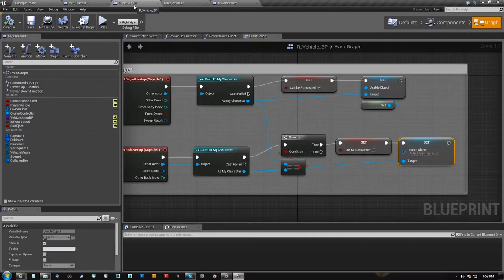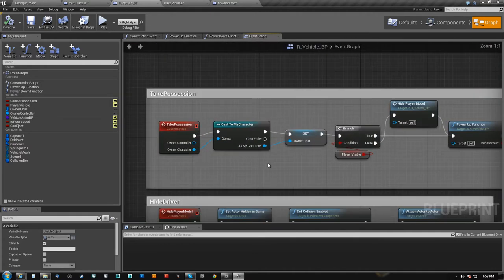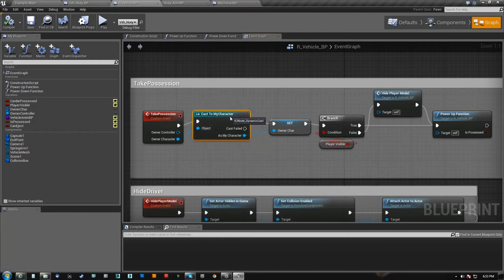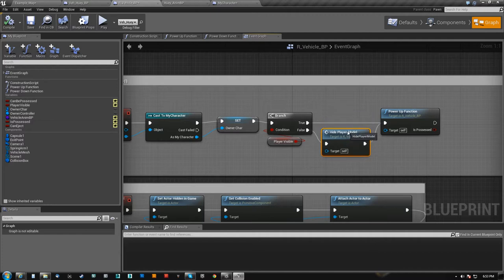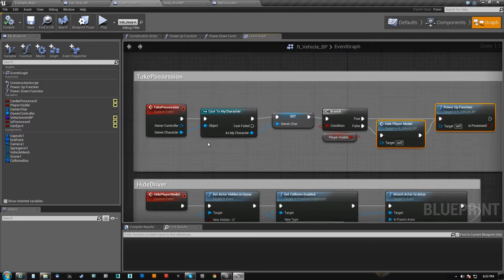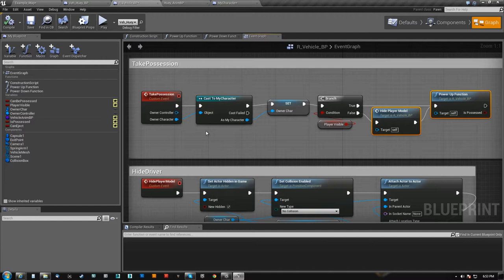So in the RVehicleVP here, which is like basically my master class, I have this take possession controller event. Now none of this is set up for networking yet — in fact I believe I actually have to redo the whole entire thing for networking because I'm doing something that is kind of a no-no. But just to get it working and for demo purposes I'm doing it this way for now.